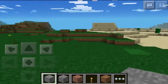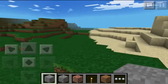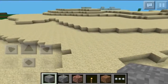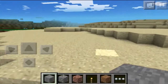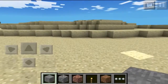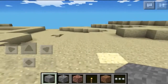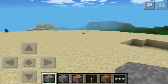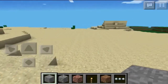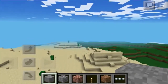The seed is literally called 'the flattest seed.' I wouldn't say it's the flattest seed I've ever seen, but it's really flat considering the name. The name of the seed does go into context here, and this one delivers. There aren't too many resources except trees, some cactus, and some sugar cane.